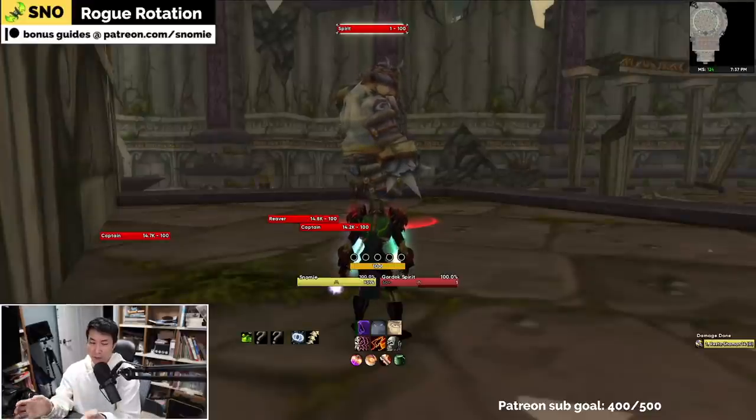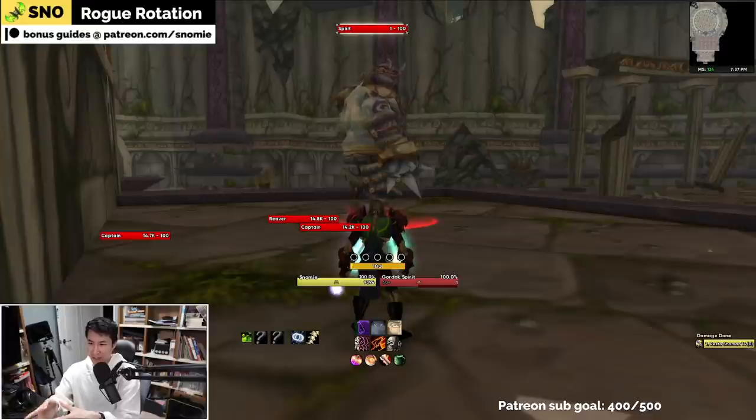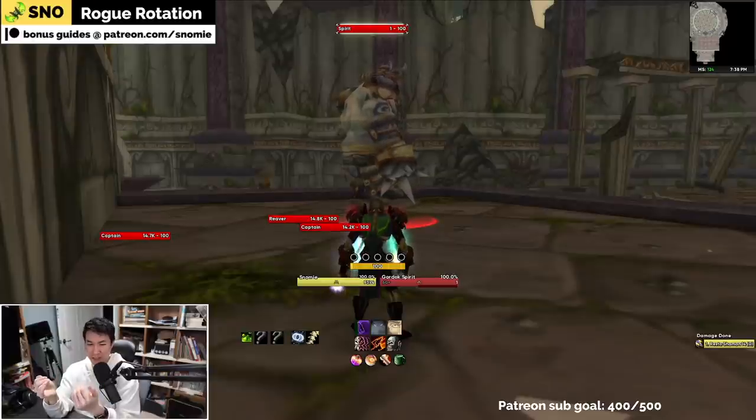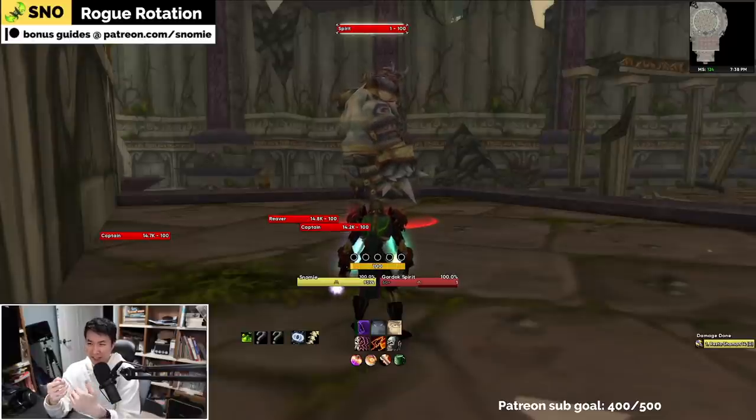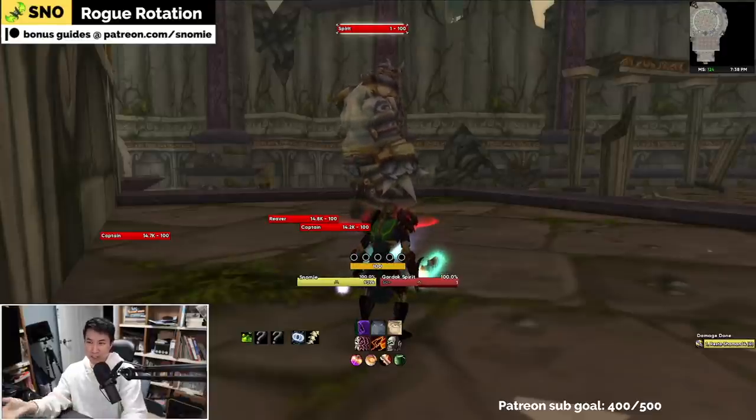So first I'm going to cover your basic rotation — the abilities. Then we're going to cover some recovery things towards the end and expose armor breakpoints, because sometimes bad things happen and you need to reset your rotation. I'll show you how to reset your rotation if you get into a really bad scenario, which is usually where your slice and dice and expose are running out close together and you can't get both back up with a good rotation.